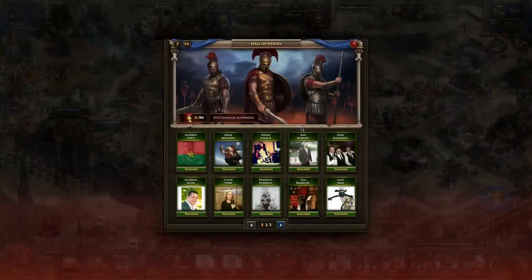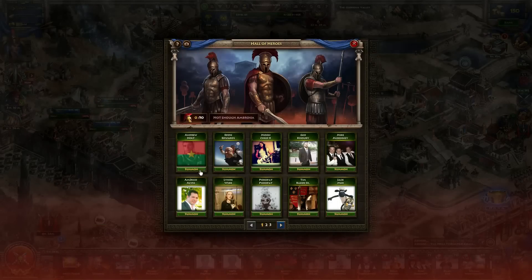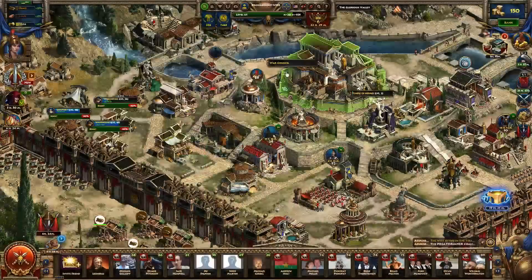After this, we have the Hall of Heroes. The Hall of Heroes is where you're going to be able to summon free units. They're not too strong, but they're good to have. You can have up to 25 per day — for every friend you have that has played or is playing the game, you'll be able to summon a hero for them. Those units will be yours to use however you like.